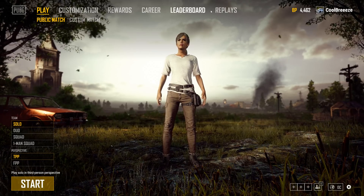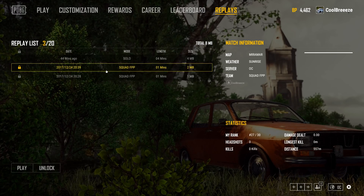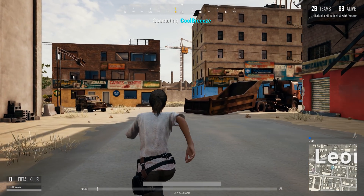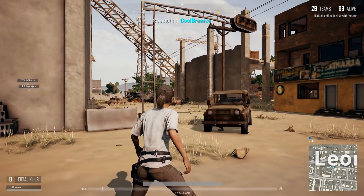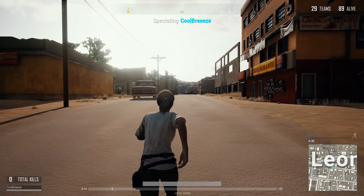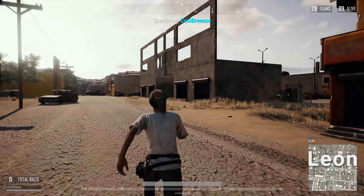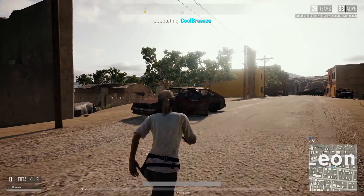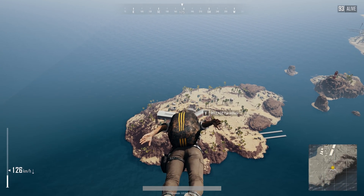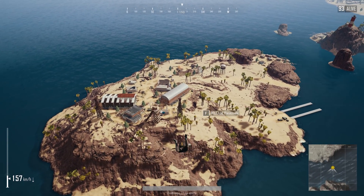Something very cool about the release version is the replay feature. The game now automatically records every match so you can play it back. This is particularly useful for benchmarking as it's now possible to test the exact same pass over and over again. I also found a little trick that makes it possible to jump right into the action rather than watching the entire replay from the start — simply parachute into the hot zone and when you land, hit Alt-F4 to abruptly close the game. Then quickly reopen the game and when you hit start, it will give you the option to rejoin the match where you left off. The game loads you into the exact spot you dropped from and you can continue from there.